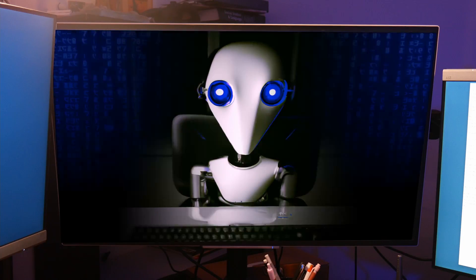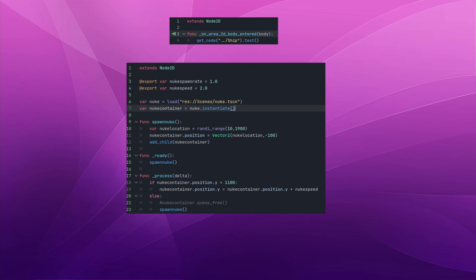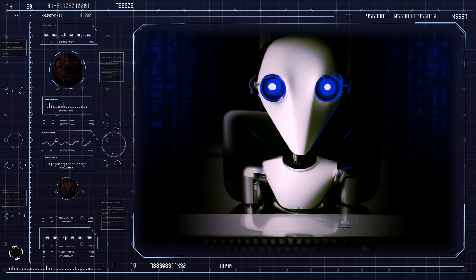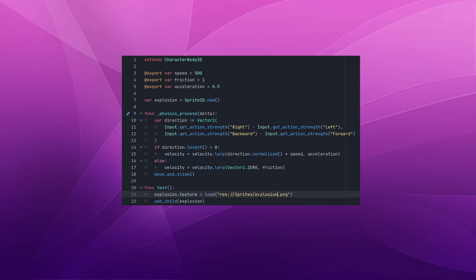Now we should add some obstacles — things that the player can fly into, maybe get damaged or blow up. Asteroids is kind of obvious, so maybe we can get a little bit crazier. Al, make a 2D top-down pixelated nuclear cargo container. Processing. Perfect, let's try this one. I'll create a new scene for my nuclear cargo, add my sprite and collision nodes, and then a script that will detect when the player ship collides with the cargo and blow up the ship. But we'll need an explosion graphic. Al, make a 2D pixelated explosion — yellow, orange, and red. Processing. Thank you very much, this is way too easy. With some more code here, we'll add an explosion when the player collides and destroy the ship.